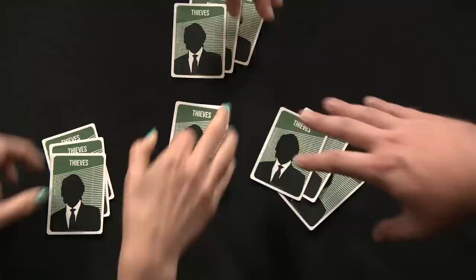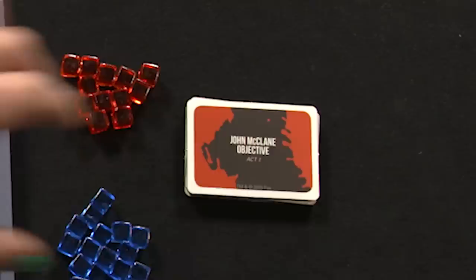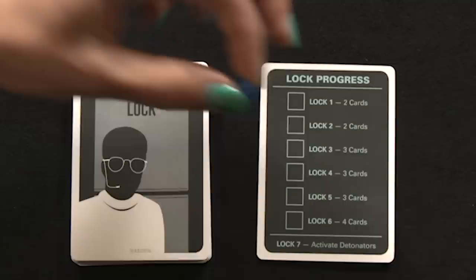Next, place the game board's center, act one side up — don't unfold it yet! Create a supply of game tokens, support and draw blood cubes, and a die nearby. Separate the objective cards by type and act as well as the objective tokens. Shuffle the lock cards and create a deck next to the lock progress card. Place a support cube on the top-most box of the lock progress card.